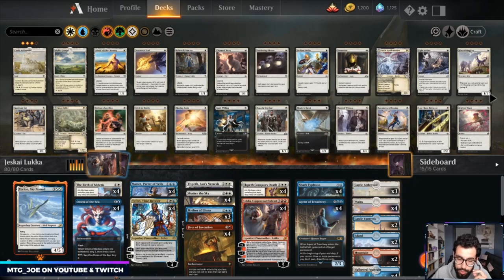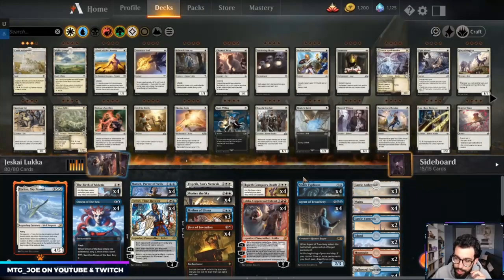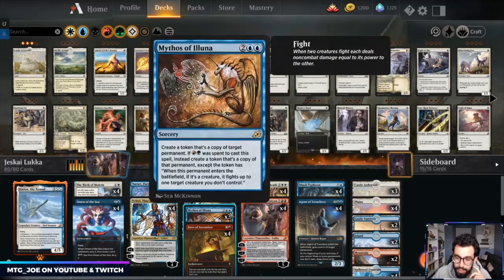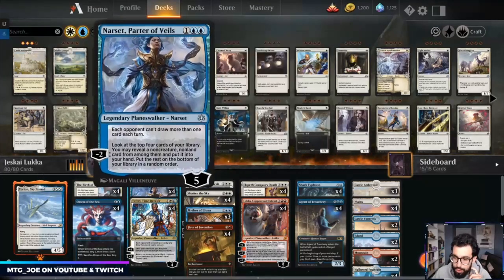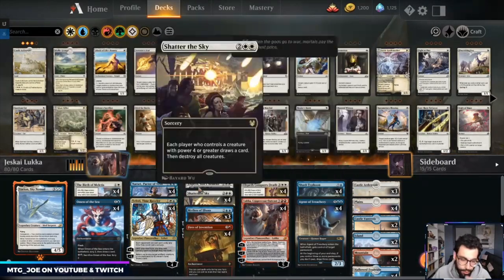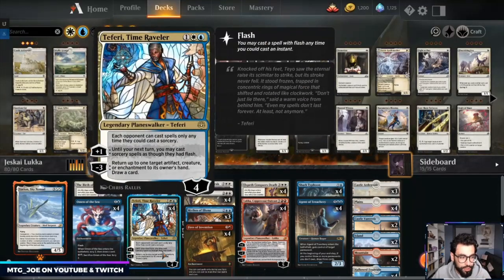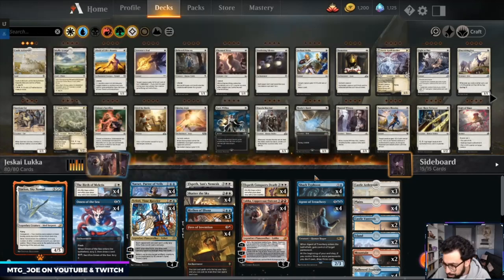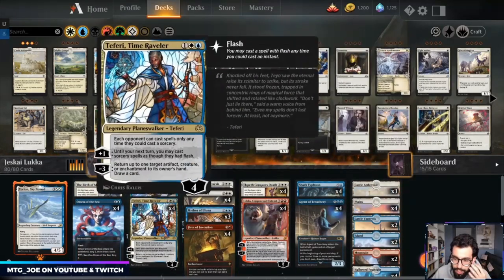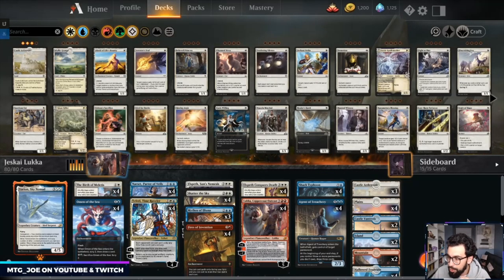Basically what you're trying to do is with cheap token makers like Birth of Meletis, Elspeth, Shark Typhoon, Castle Ardenvale — you minus Luka and always get an Agent of Treachery. There are ways to copy it with Mythos of Illuna. You get a bunch of value. It's basically like a Jeskai controlled fires deck with kind of a combo to steal your things. With Yorion, you blink Fires, use your mana to cast, it comes back, so you get a bunch of free value out of it. Mana base wise, we do have some triomes, so you have the green to potentially get the fight if needed — it's kind of a Jeskai control combo-style deck.